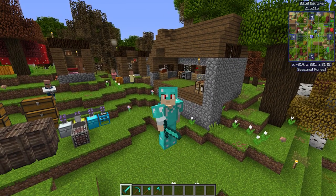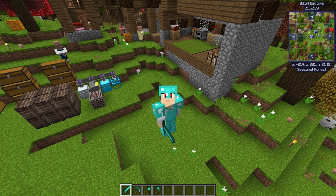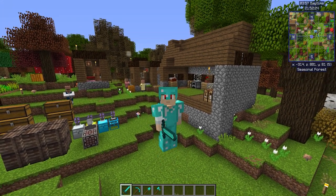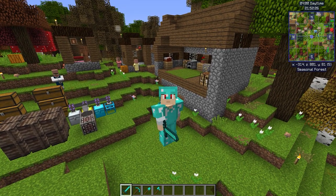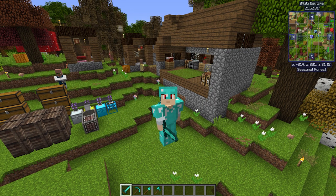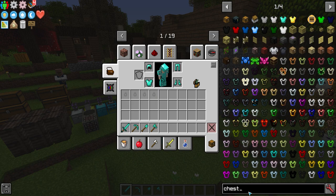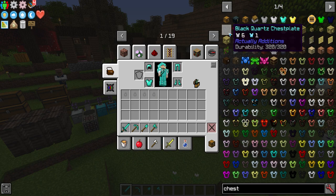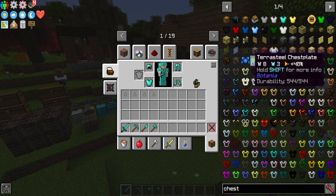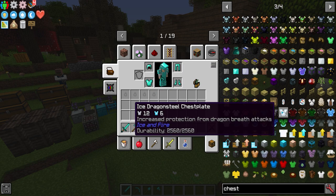Diamond is the best thing vanilla has to offer — well, until 1.16 when Netherite comes out. But in modded, that is not the best we have to offer. You can get so many other things. Some of them are worse than diamond, some of them are better, and some of them just blow diamond right out of the water — it might as well be leather armor.